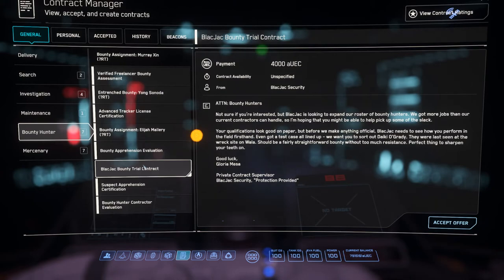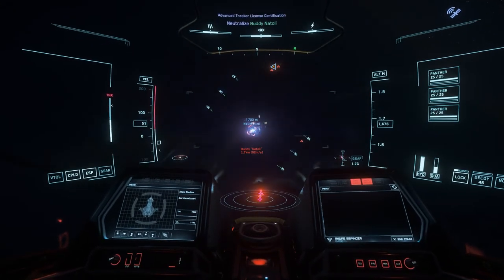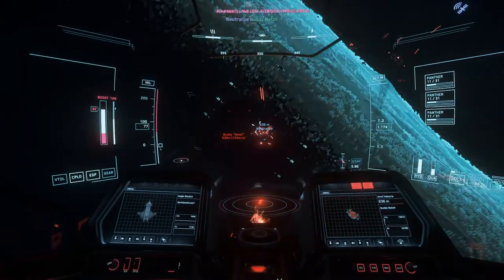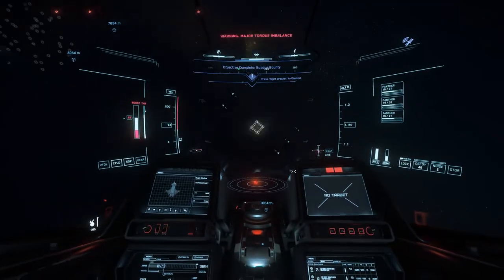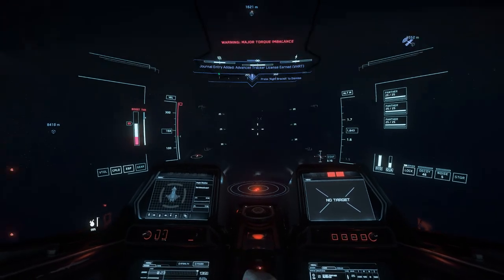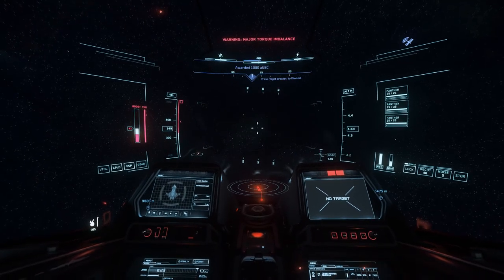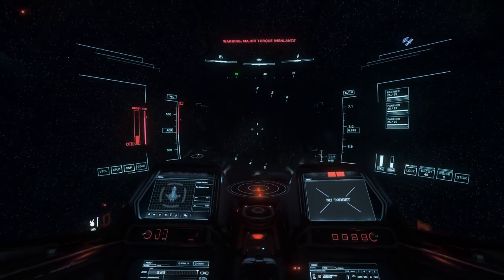What I like to do when making money bounty hunting is grab the group VHRT, and then if my ship is still relatively healthy, go grab a single VHRT and chain those back and forth until I need to rearm and repair. If VHRTs feel too difficult — bounties have gotten significantly harder and atmospheric ones can have a ton of support ships spawn in — then doing group HRTs might be a better option. This is something you'll have to decide based on your skill level, ship, and loadout. In my opinion, the fastest way to earn money is picking the highest-level group mission you can complete reliably and efficiently, then bouncing back and forth with single missions.